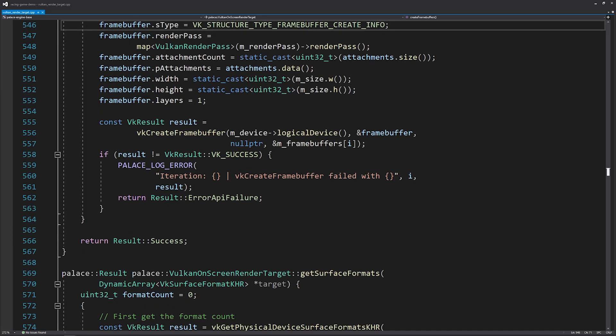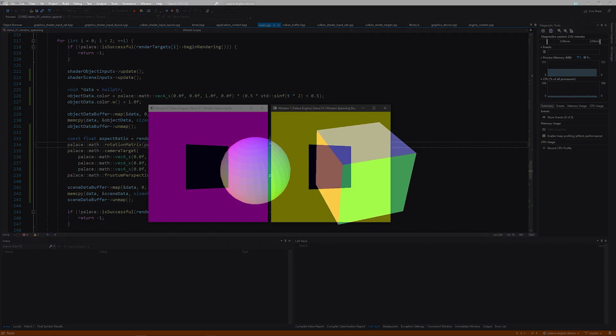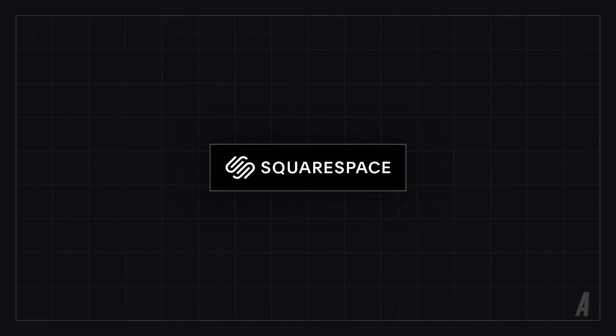Even though there are some important features that are missing, I thought it would be cool to try making a simple game with this new game engine — something that'll just take two or three days of work. A logical choice would be some sort of driving simulator that uses Engine Simulator to generate audio. And that's exactly what we'll build, right after a quick message from today's sponsor, Squarespace.